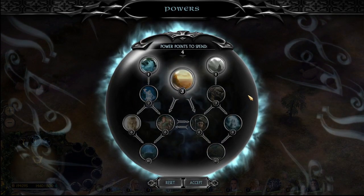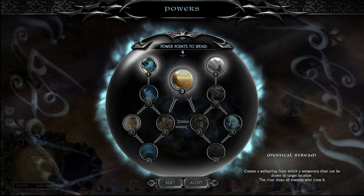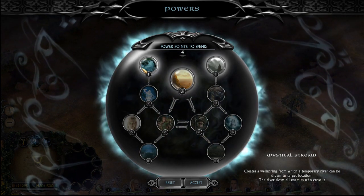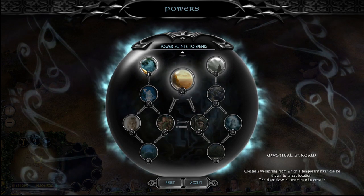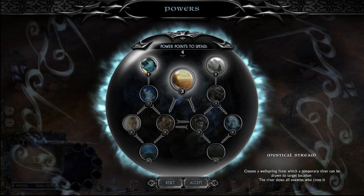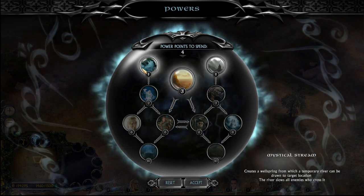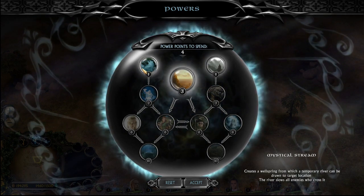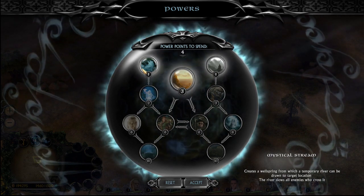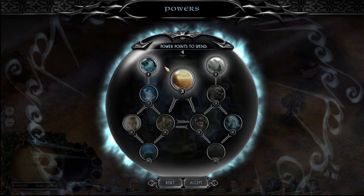Now lastly, we come to the powers. Mystical Stream is an amazing power — it gives you vision and slows down enemies. You want to throw it down whenever it's off cooldown because you will always get value from it, even if it's just for the vision. A quick tip: if you're going against Isengard, just throw it in an area away from your buildings, maybe near one of your enemy's buildings. Because they will throw their explosive mines down where it exists and try to blow it up, but they won't be able to succeed. It's a funny way of watching Isengard fail.